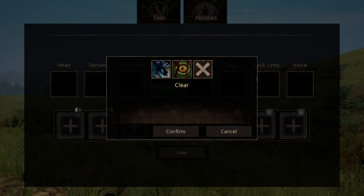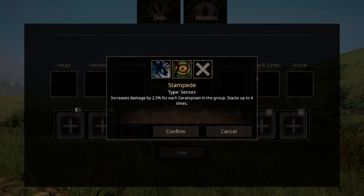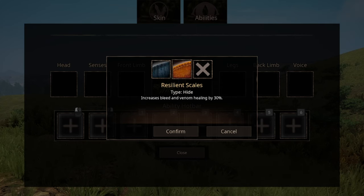We have two options for sense abilities: the first one being last ditch effort and dying breath. The second one is a group ability that increases your damage on foot and the amount of fun you can have in groups. Two options for front limb: the first makes you able to turn quicker, and the second is you putting your foot down with a lot of vigor. Resilient skills and tough scouts are pretty basic for hides.